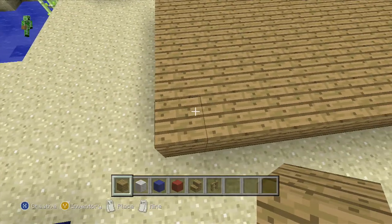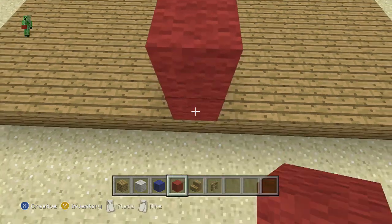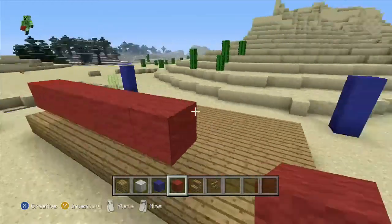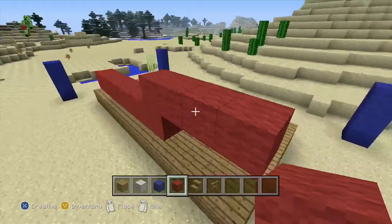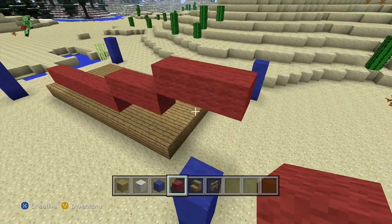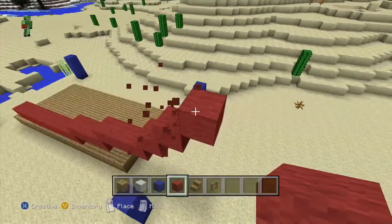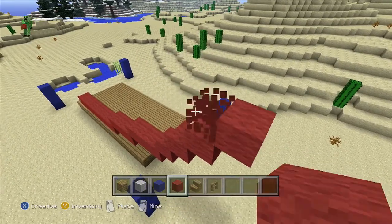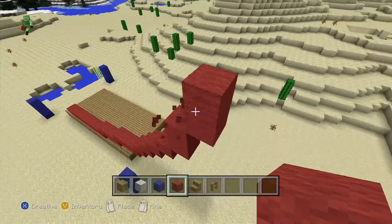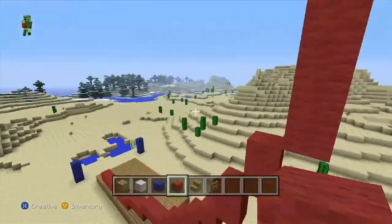Okay guys, then when you're done with that, you'll count 7 blocks. And then do 2 blocks on top of each other and destroy the bottom one. And then do 3 on the left and 3 on the right. Then what you'll do is go up and then 3, and then you'll do that again. And then you'll do 4 diagonally. Then you'll do 2 of those on top of each other. And then you'll destroy that one and go 7 blocks. Then you'll do that on the other side.